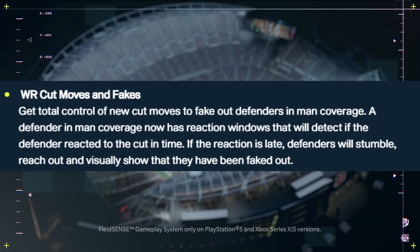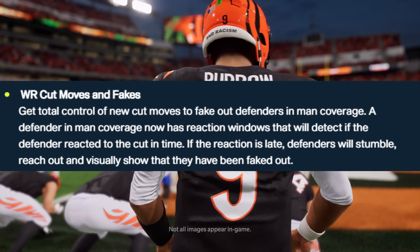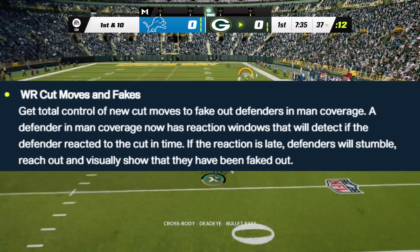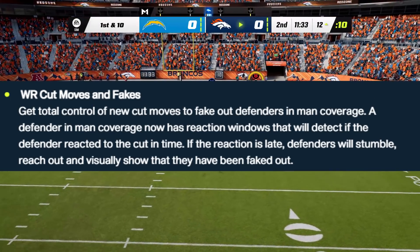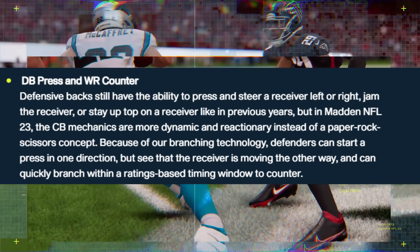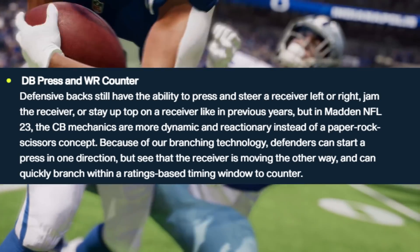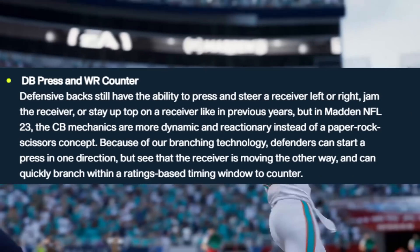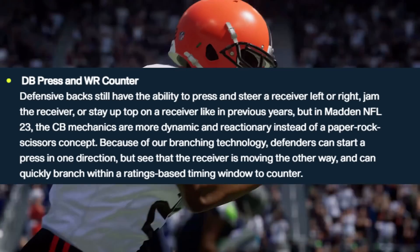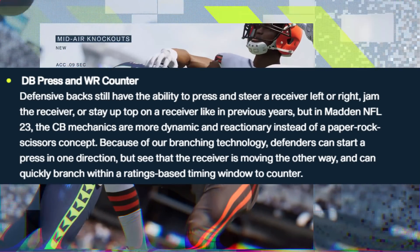Wide receiver cut moves and fakes give you total control of new cut moves to fake out defenders in man coverage. A defender in man coverage now has reaction windows that will detect if the defender reacted to the cut in time — if the reaction is late, defenders will stumble, reach out, and visibly show that they have been faked out. DB press and wide receiver counter: defensive backs have the ability to press and steer receivers left to right, jam the receiver, or stay up on top like in previous years. But in Madden 23, the cornerback mechanics are more dynamic and reactionary instead of a paper-rock-scissors concept. Because of branching technology, defenders can start a press in one direction but see the receiver moving the other way and quickly branch within a ratings-based timing window to counter it.